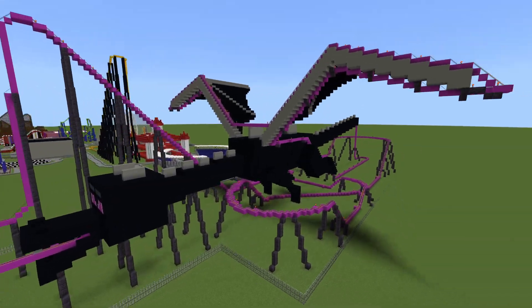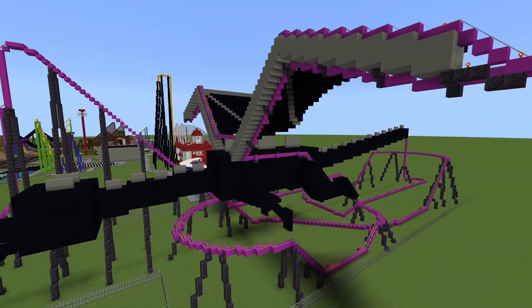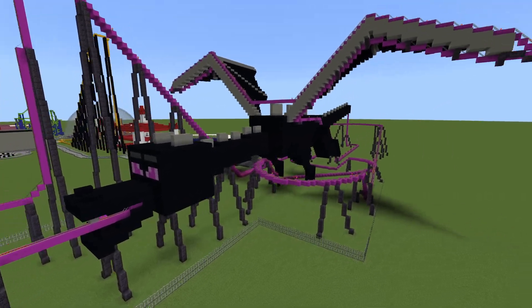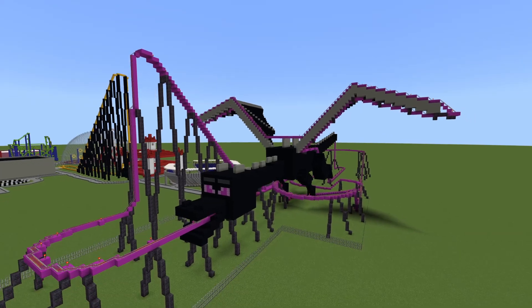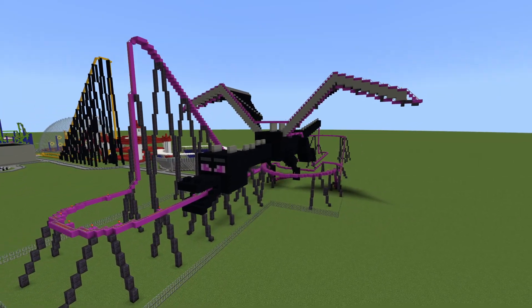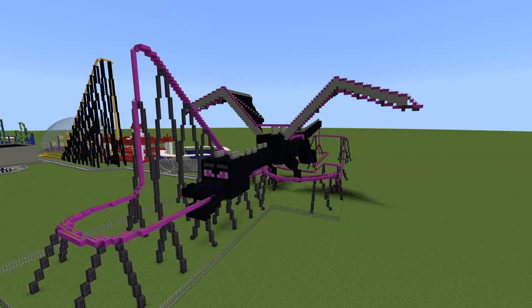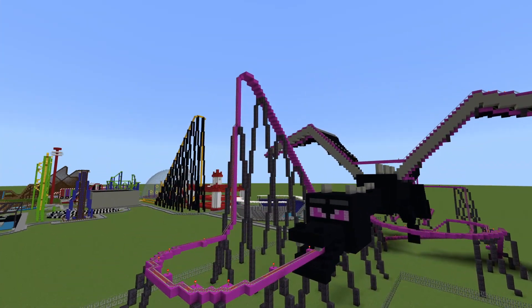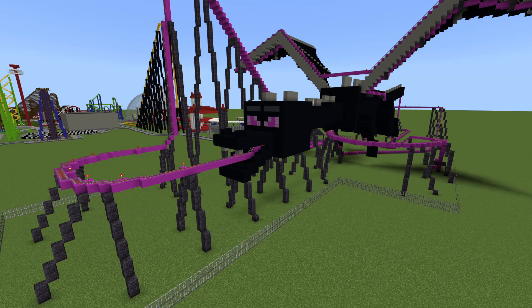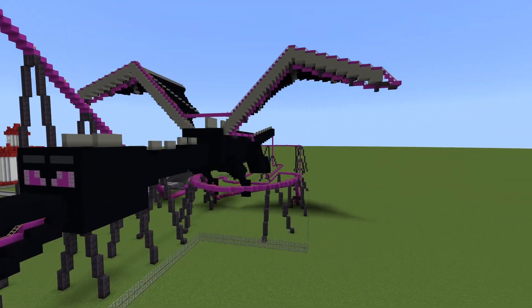As you guys can see, this coaster is absolutely insane. There are parts of it that kind of defy the laws of physics, kind of like up here by the wings. The dragon itself is pretty much to scale. This is the angle I used for looking at an image of the Ender Dragon to get it exactly right, and I think it looks really good. I decided to go with this purplish pink color for the track because it matches the eyes of the Ender Dragon so well — the Ender Dragon and the Enderman have a specific color in their eyes, and this is the closest option.